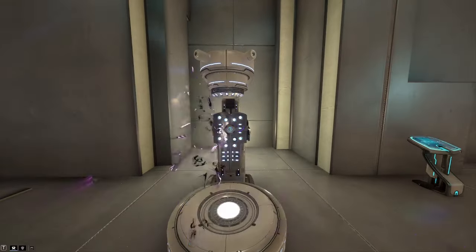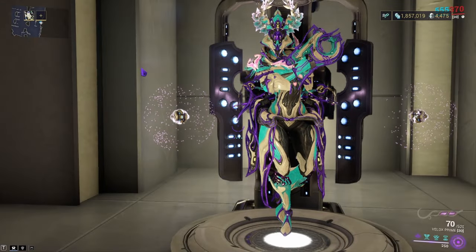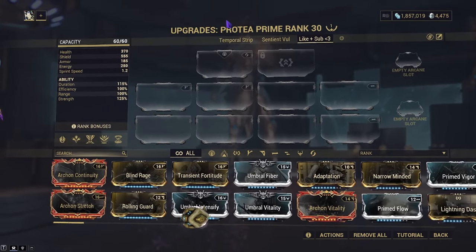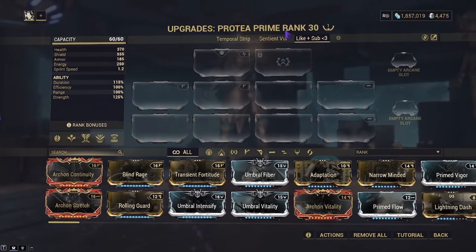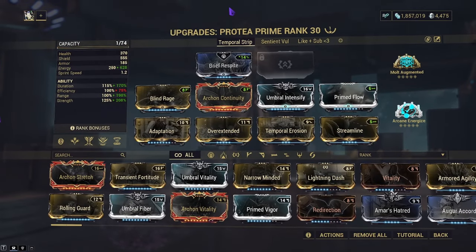Enough chitchat. Let's go ahead and cover those two builds. We have her normal build with nothing subsumed off or on, and then we have this certain one. But first, let's cover the Temporal Strip build. When it comes to the Temporal Strip build, the whole point of this is to use your four, spam your one, spam your two, and use your three on occasion just to guarantee that you keep having energy.